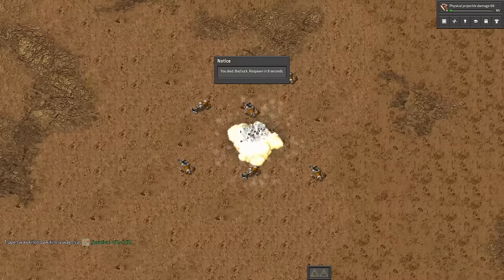However, the best method is to use nukes. Just be careful. Did you know that your factory can grow faster?